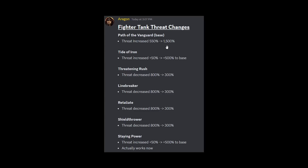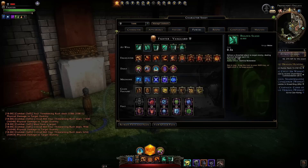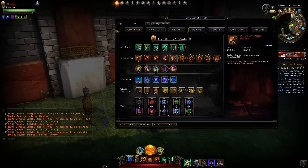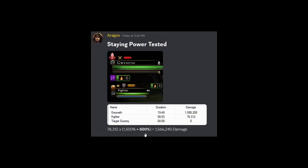Tide of Iron's threat increase has gone from 50% to 500% — 10 times more effective now. That is massive and that is why you will want to use Tide of Iron now for that buff. With the Threatening Rush magnitude reduction, you might not want to use that over Brazen Slash. The increased effect on Threatening Rush, Line Breaker, Retaliate, and Shield Thrower has gone from 800% to 300%, which means they still deal about the same amount of threat when you consider the massive buff to your base. Everything else that dealt damage without increased threat is now going to generate about three times more threat. And Staying Power's threat increase has gone from 50% to 500% — although it wasn't working before, now it does. I've tested it. You do gain that plus 500% threat increase, which is huge.